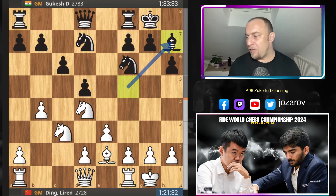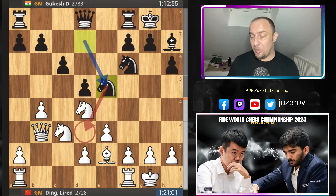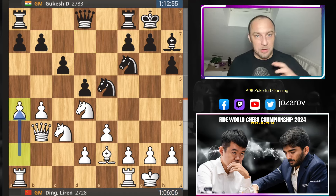We have bishop to h7 by Gukesh, and now queen to b3 — which becomes a theoretical novelty, a new move we haven't seen before. This move prepares to further the minority attack, supporting the b-pawn so it can be pushed further in the continuation. Knight to e5 by Gukesh, targeting the d3 weakness, and now a4. Ding continues with this minority attack plan on the queenside. Rook to c8, then a5.